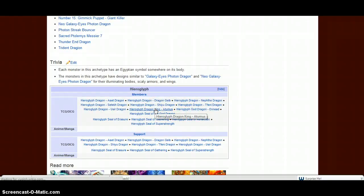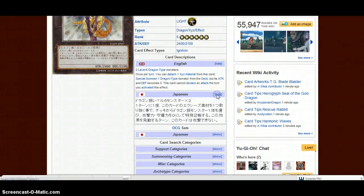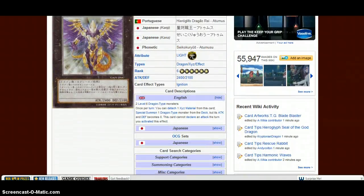Let's get to the two Xyz monsters. This deck has two Xyz monsters already, and they all come in Galactic Overlord — one's a secret rare, one's a super rare. The first one requires two level six dragon-type monsters. Once per turn, you can detach one Xyz material from this card to special summon one dragon-type monster from the deck, but its attack and defense becomes zero, and this card cannot declare an attack when you activate this effect. This is busted — this isn't broken, in my opinion, this card is so amazing. You bring out, for example, a Red MD, use its effect to get another dragon, get the Shura guy to attack, get the big level eight guy, and just do more broken stuff.